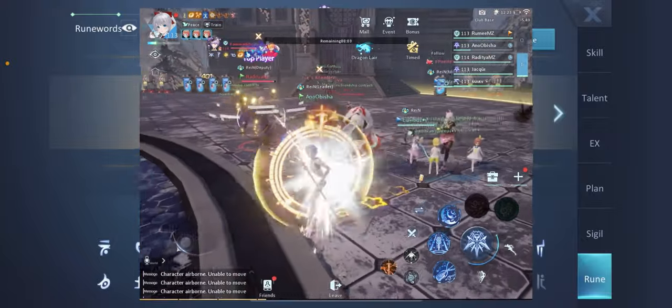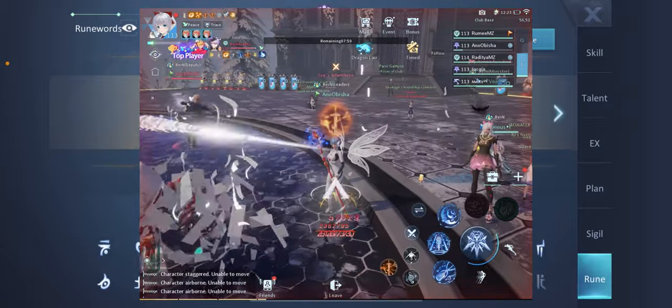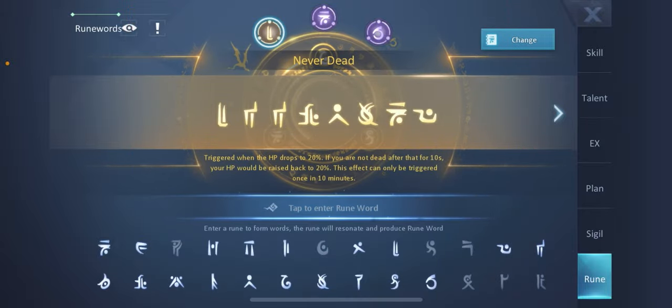The rune effect and animation looks like this when it procs. That's all folks — I hope this information will be very useful for you, because I just recently found this yellow gold rune combination.